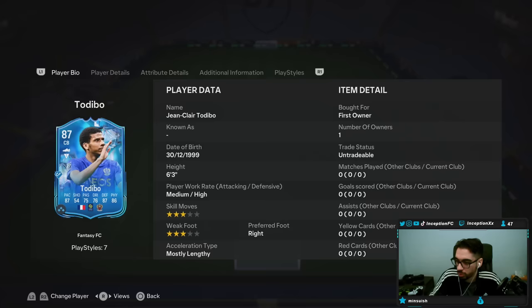So Toadiebo. By the way, his transfer market reviews will probably be back for Foot Birthday — I think that would be more consistent. But for Toadiebo: 6'3", medium-high work rates, 3-star/3-star skill moves, mostly lengthy right-footed player.